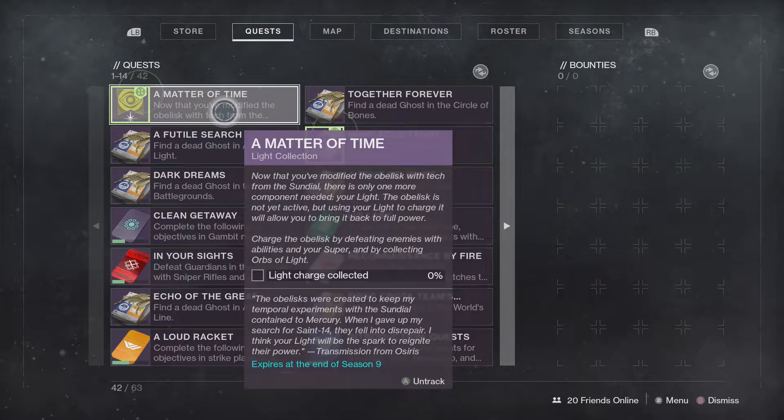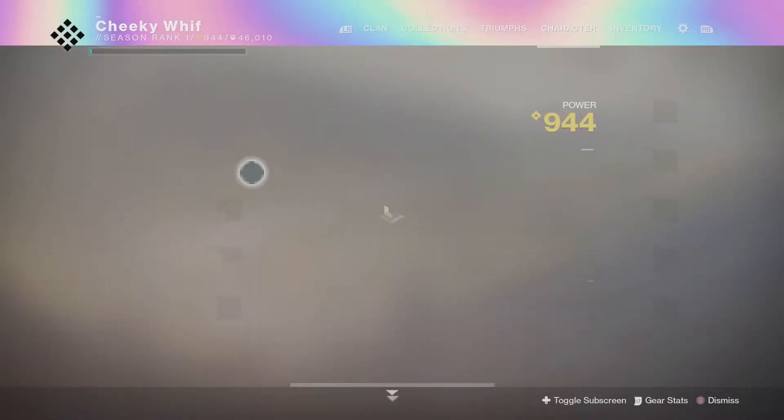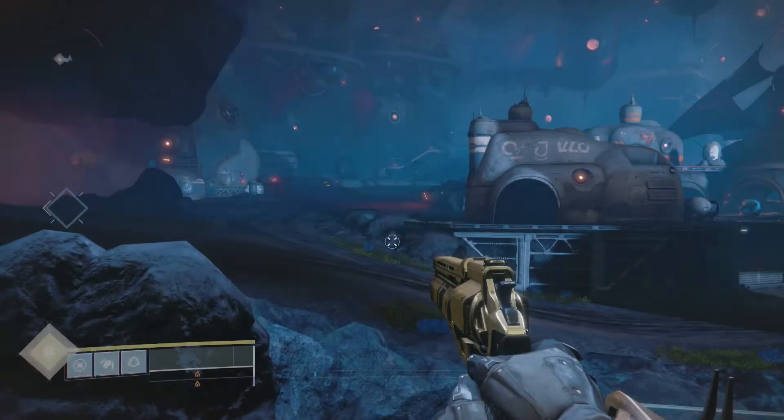Anywho, now we're going to light the Obelisk with our light. Walk around, grab your abilities, pick up Orbs of Light, cast your Supers, kill enemies. The best thing to do is grab a couple of guns you've taken to Masterwork so they can drop Orbs — my Ace of Spades and my Wendigo, for example.